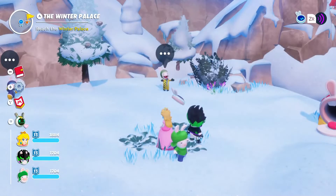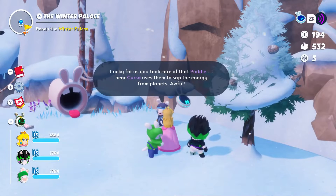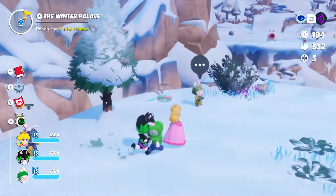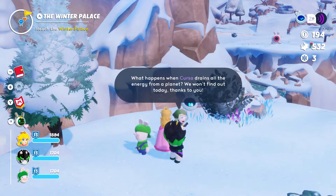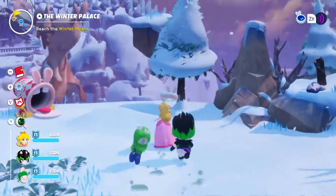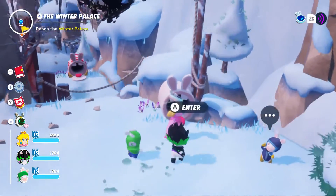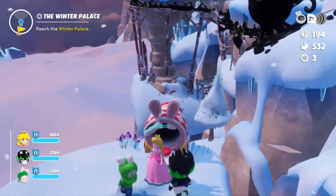We push onward to our next goal - playing with Peach for the very first time. 'Lucky for us that you took care of the portal. I hear that Akasha uses them to sap energy from the planet.' Yeah, close enough. 'What happens when Akasha brings all the energy from the planet? We want to find out today.' So Kershaw is the villain we usually encounter - that's the villain from the beginning of the episode.